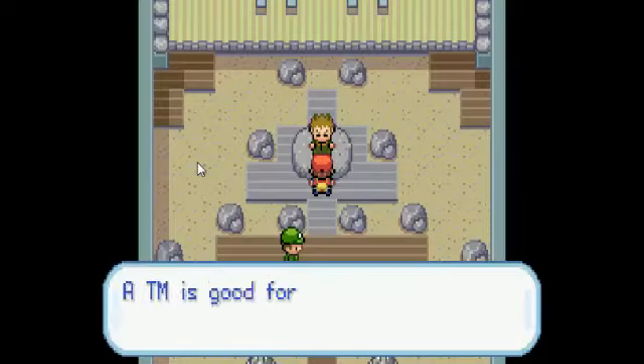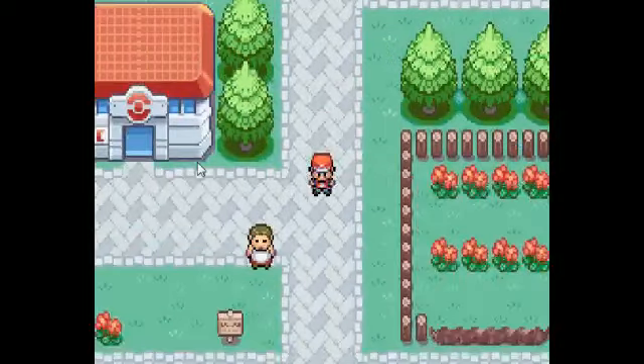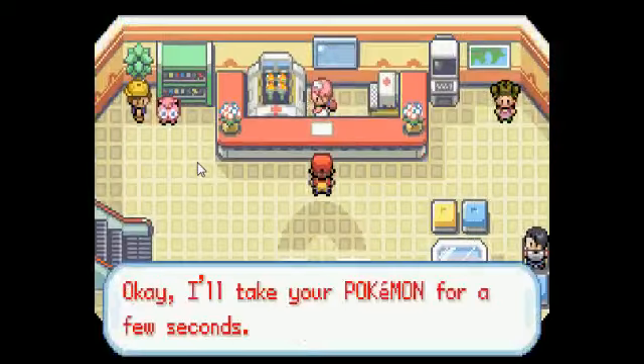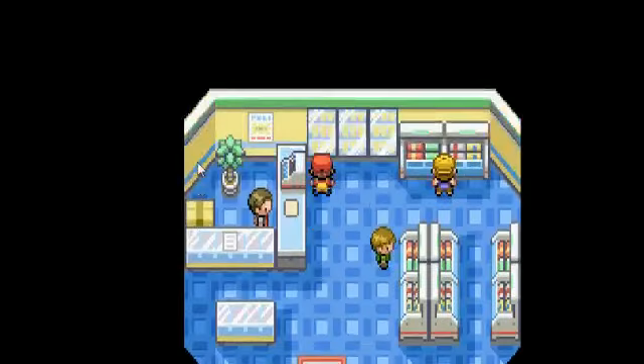That wasn't the strategy going in — I was just gonna go in and freaking overpower them. But once I realized Gust wasn't going to hit and I didn't have enough Pokemon, I needed to make use of them some other way. And that was very, very effective, considering he only had two.